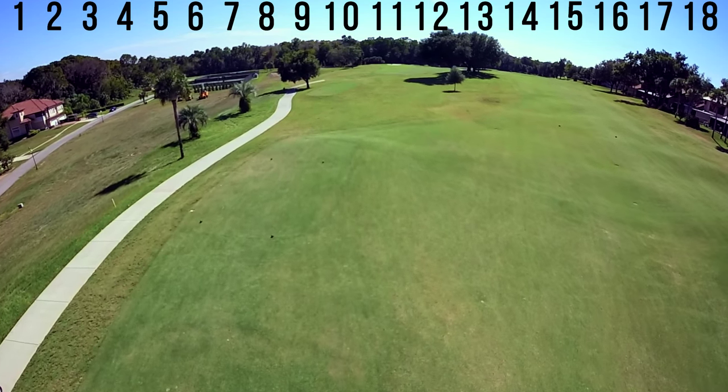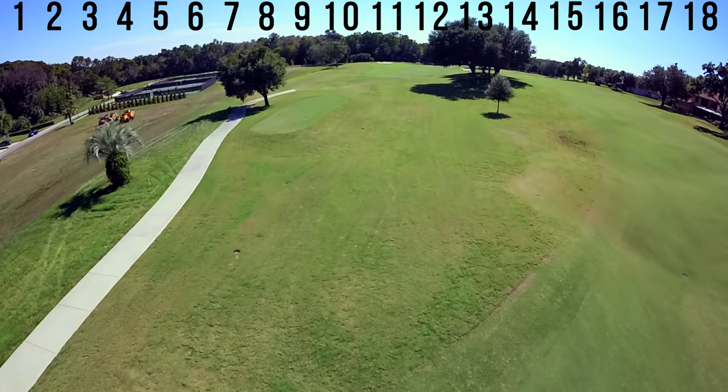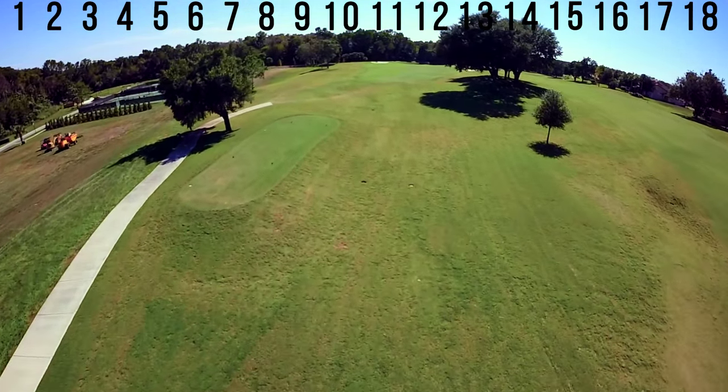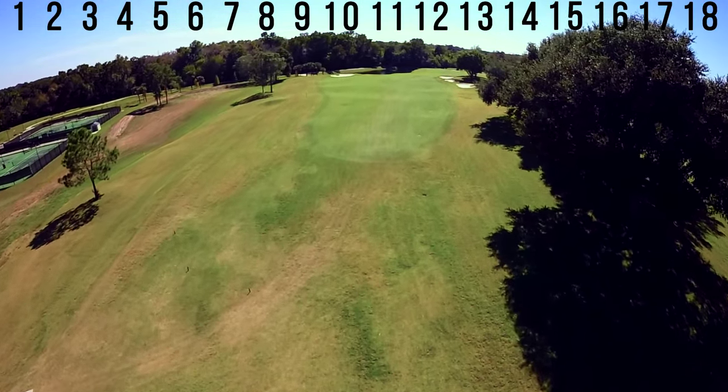Statistically, a fade will have a higher chance of finding the fairway. Starting a long iron or three wood at the left bunker and coming up next to or just short of this trap is ideal. However, this tee shot can also be attacked with a draw over the right tree. If you choose the draw route, you will be hitting into a narrower landing zone.